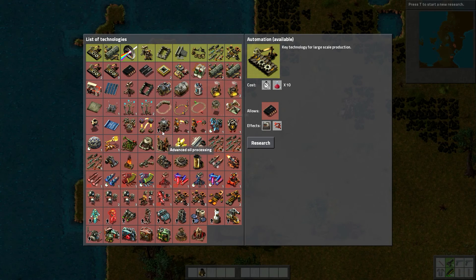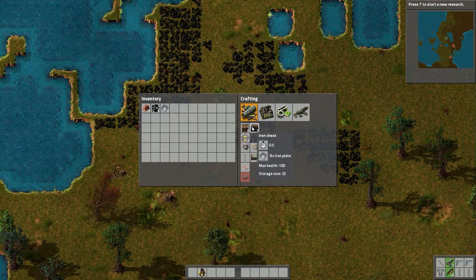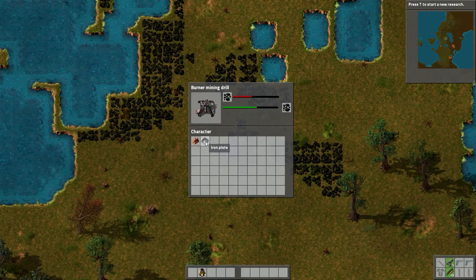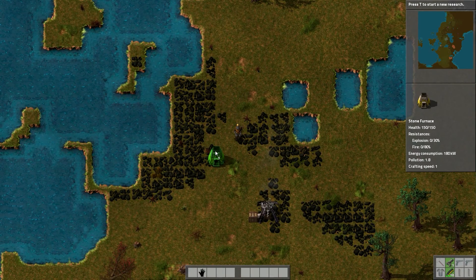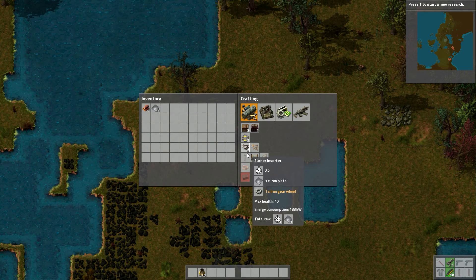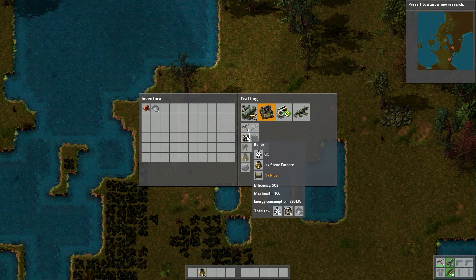Yeah, there's a good amount of stuff here. Let's just do a simple wooden one. There. I need a pickaxe, that's what I need. I hope no baddies come. Burner inserter. Small pole. Copper cable. Boiler - that's for electricity.